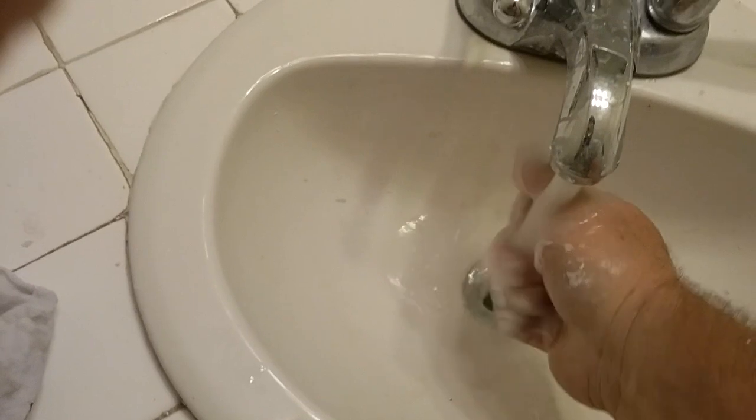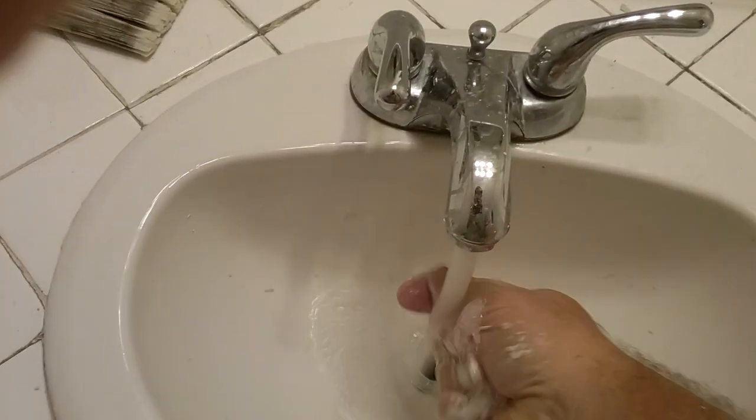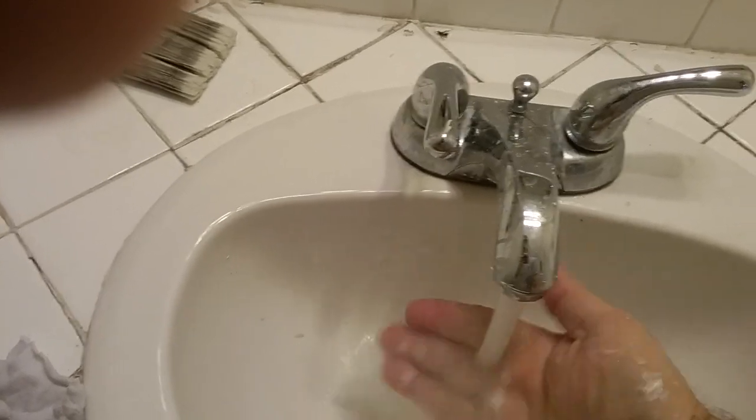If you ever run into this — I hear people say the HomeX texture from the can didn't match their texture — well, half of that is because you didn't know how to use it. Sometimes you just have to think outside the box. You're not going to get that big texture out of the HomeX can; you'll get it out of a Wagner SprayTex gun or a hopper, but I don't want to bring my compressor, hoses, and hopper gun just for a couple of crack repairs.